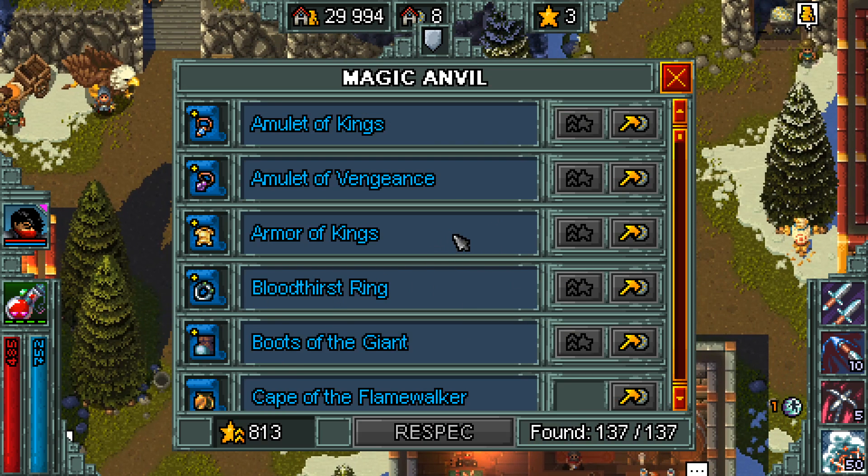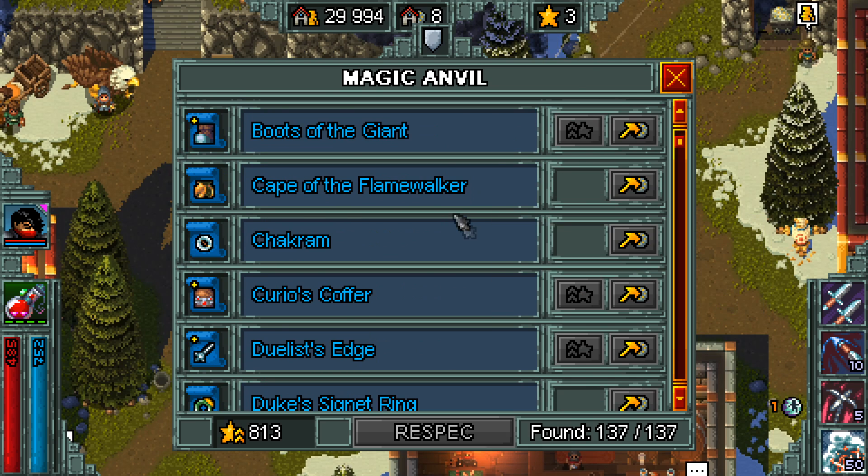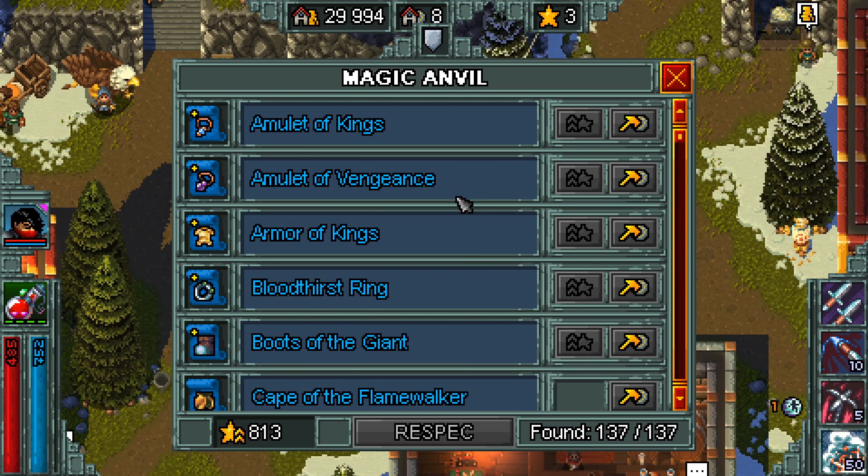So this is the magic anvil. Magic anvil is huge and very important for progression. I don't have this one maxed out — I believe I was pretty close. This is my Thief on my main profile. We'll just go over what the magic anvil is for, what it does for you, and why it's so great in progression.